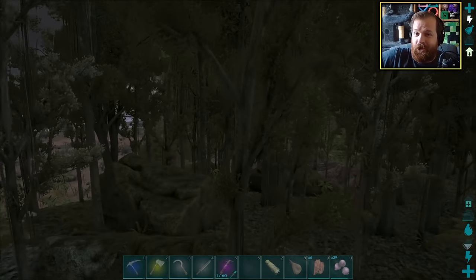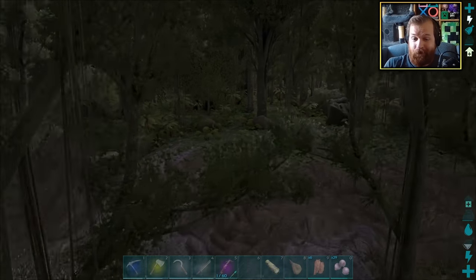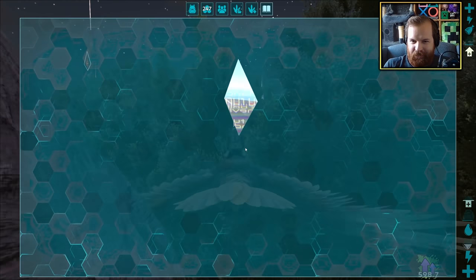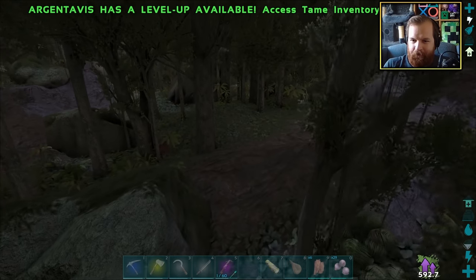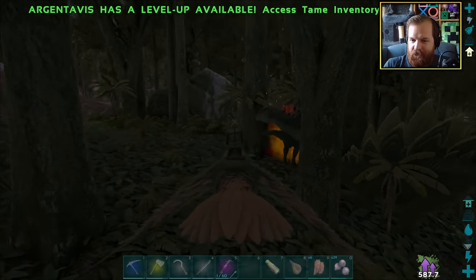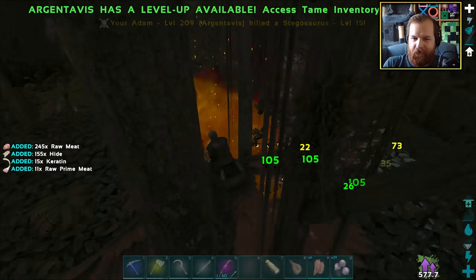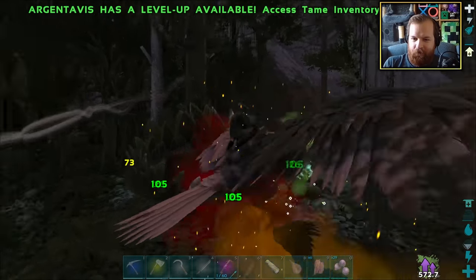We're going to start off by trying to find ourselves an unexplored explorer note to get our XP buff, and then we'll be on our merry way pwning a whole bunch of, hopefully, alphas. Sweet, it's one of those tech explorer notes — that'll do nicely. I did see an alpha around here. Oh, there it is! I ain't giving up until all of these guys are dead by my hand. Everybody's going to die — the stegos, the alpha, everybody.